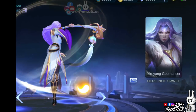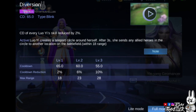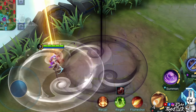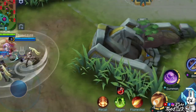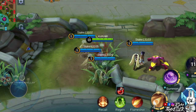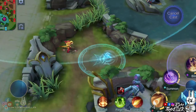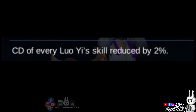Luo Yi's ultimate skill, Diversion, lets Luo Yi create a teleport circle around her. Upon using this skill, a teleport circle is created around her, and after a few seconds, she sends allied heroes inside the circle to a specified location on the battlefield. The range of this skill increases depending on its level. Also, this skill's passive decreases Luo Yi's skill cooldowns.